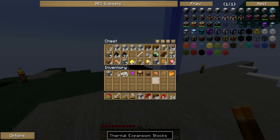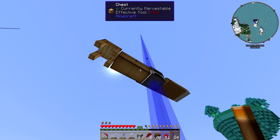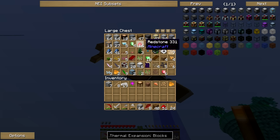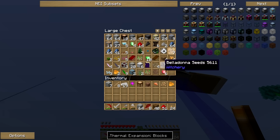We got redstone, we got cobblestone. We're going to probably need some gold too, and some wood. I dug down a lot, and then I'll dig down more — we're not going to have a house for a little while. I need to get a machine that will help me dig down more.